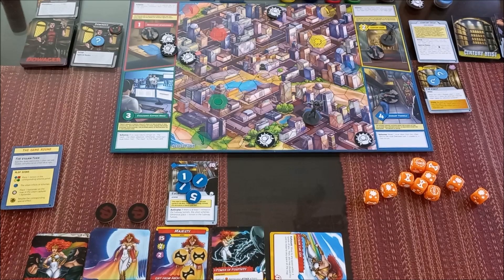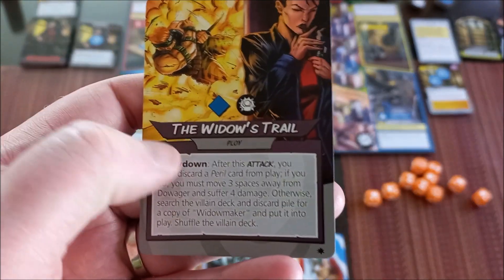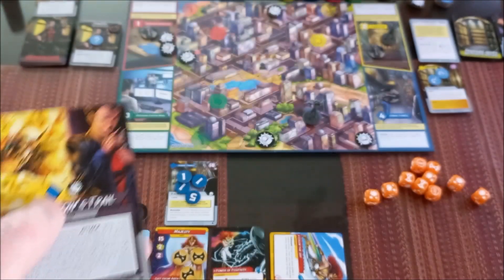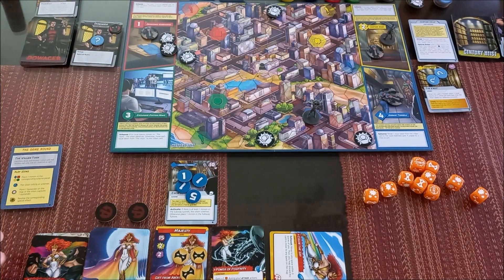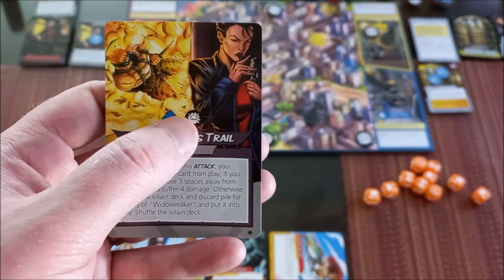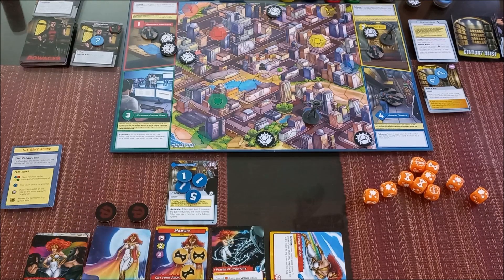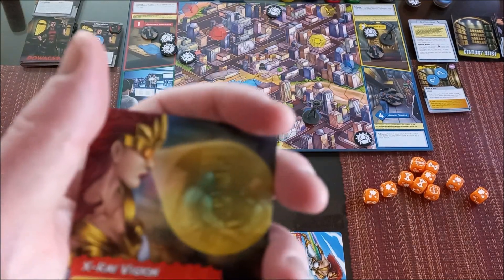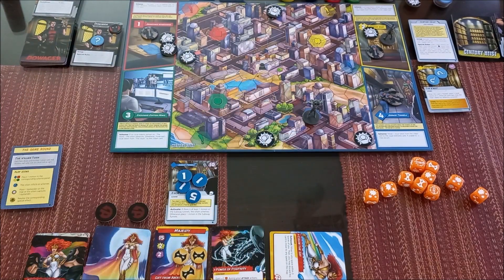Dowager's card is 'The Widow's Trail' — we get a minion on the subway tunnels, and one more bystander is captured. This is not good; I need to start rescuing bystanders. I also forgot to draw my card at the end of the previous turn — I draw X-Ray Vision: you may solve as if you're in any scheme panel, ignoring enemy effects.